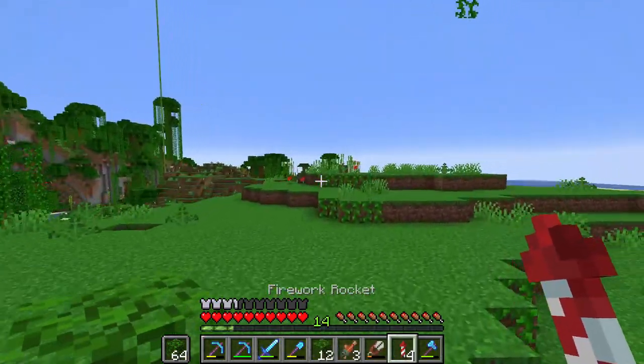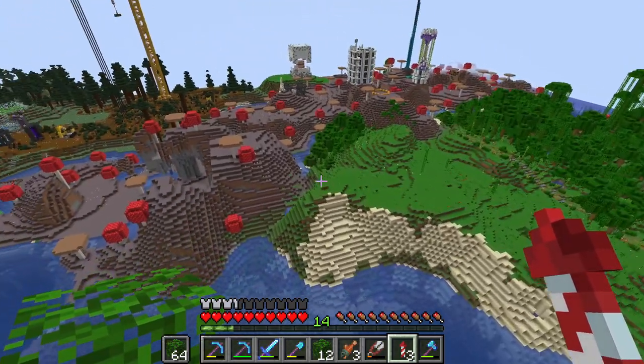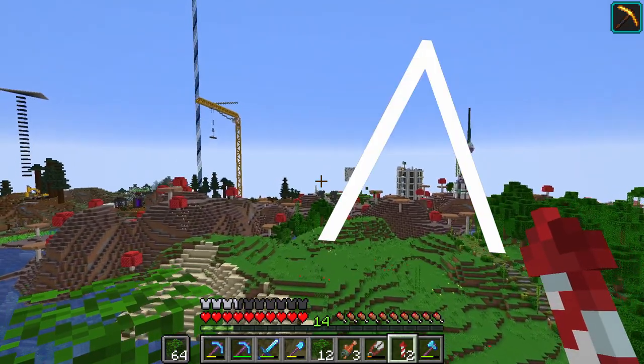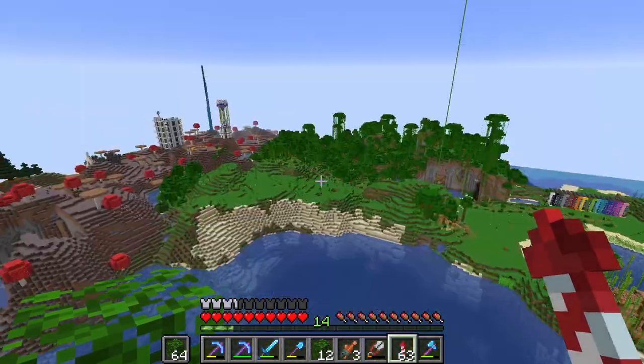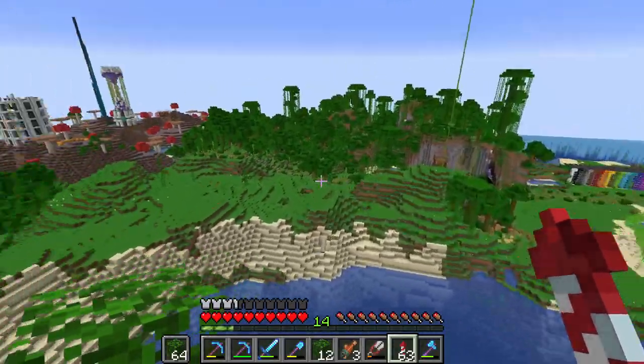We've been able to pretty much clear out this entire area. I'm going to make the peak of the whole cliff kind of pinnacle right there, and then we're going to have something on top of that. What I'm going to do is actually lay out where I want the edges of the cliff to be, and we'll just start building it up from there.